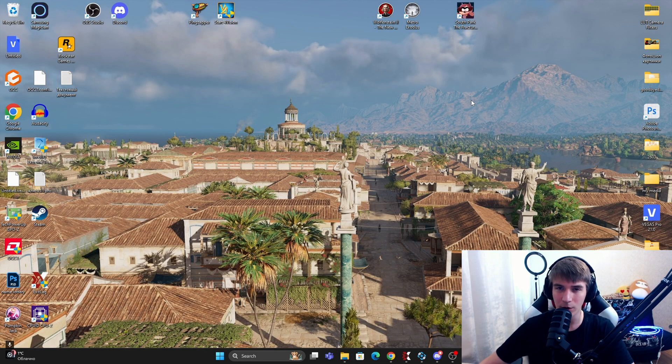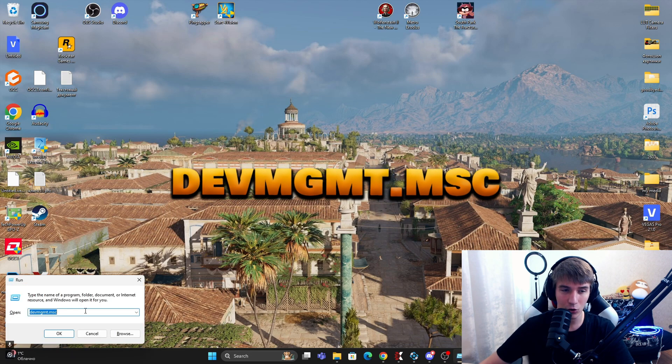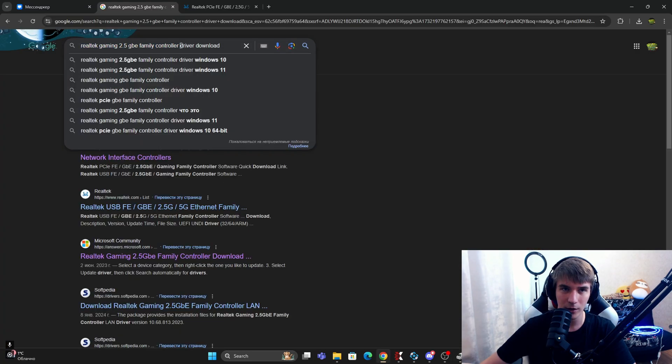The first step is to update your network card driver. For this, use your keyboard shortcut Windows + R. Write the command — you can find it in the pinned comment or in the description. Here we are in Device Manager. Go to Network Adapters and find your network adapter. In my situation, it's Realtek Gaming 2.5GBE Family Controller.